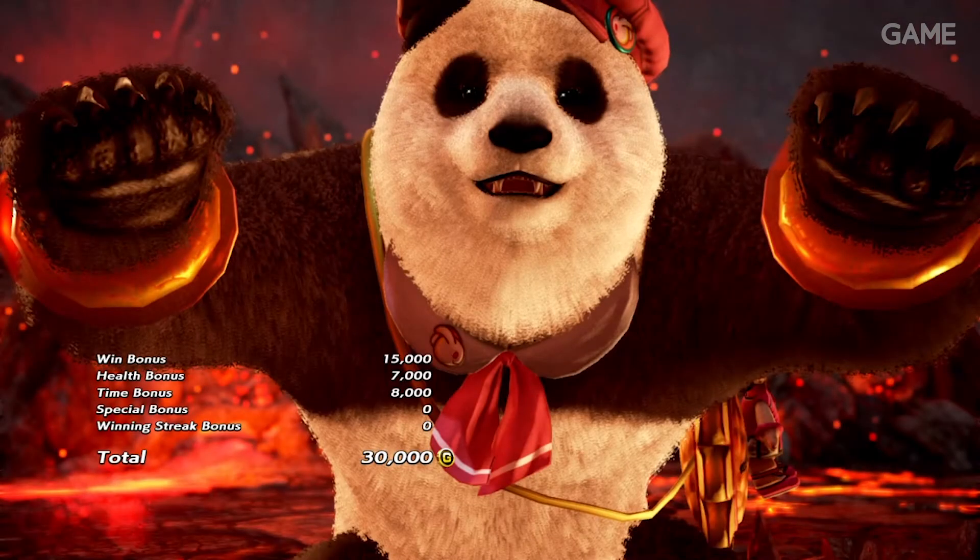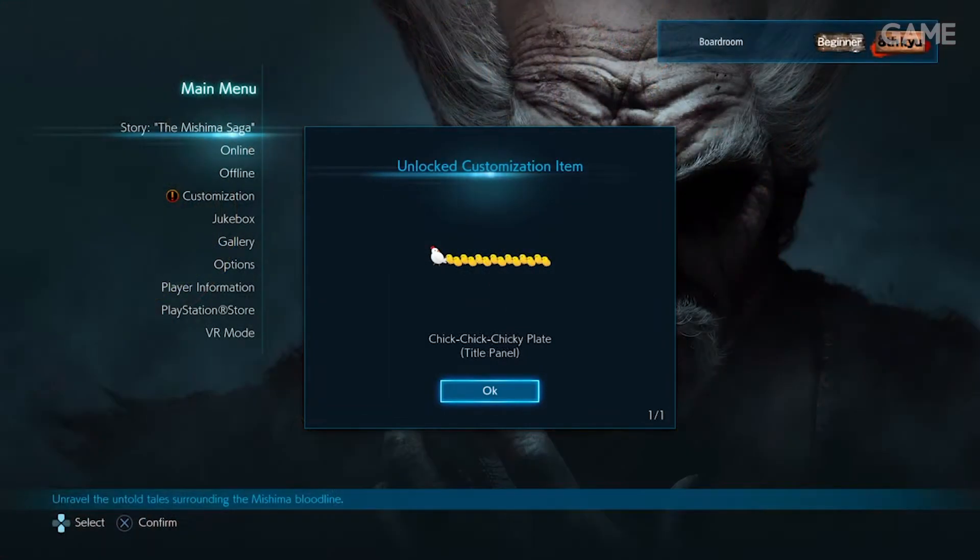Tekken 7 supports you in many different ways. You'll also earn special items that can only be found as part of Treasure Battle, including our favourite, the Chick Chick Chicky Plate. Tekken.